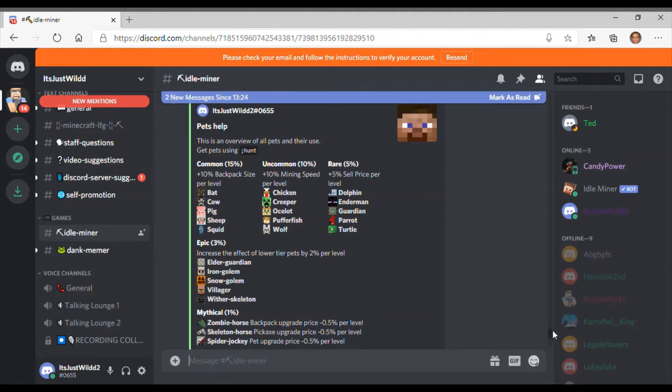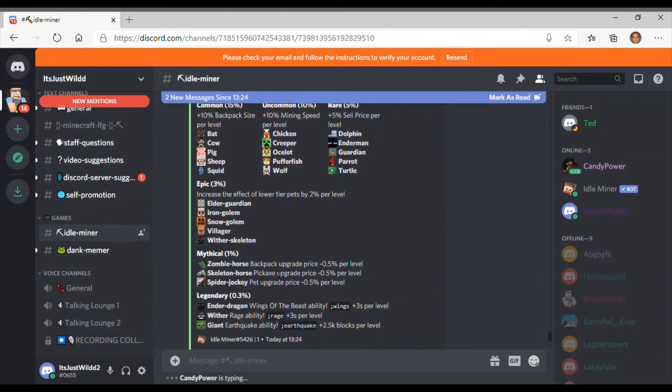The epics increase the effects of lower tier pets by 2 percent — those are elder guardian, iron golem, snow golem, villager, and skeleton. The mythicals do their own things: zombie horse gives minus 0.5 percent upgrade price for your backpack per level, another gives the same for pickaxe, and spider jockey the same for pets. The legendaries give you an ability — the ender dragon lets you do semicolon wings to increase your mining speed for a period of time. The wither does similar but for sell price, and the giant gives you blocks automatically via the earthquake ability.